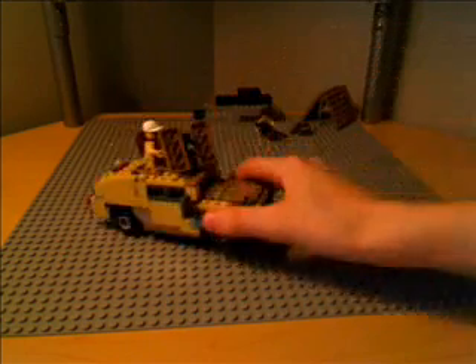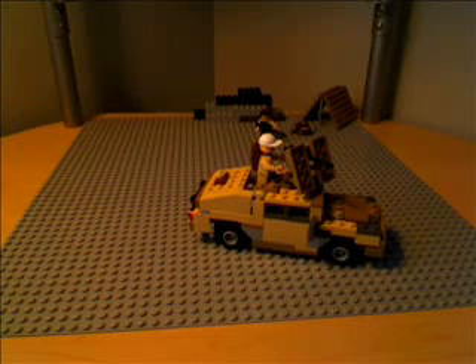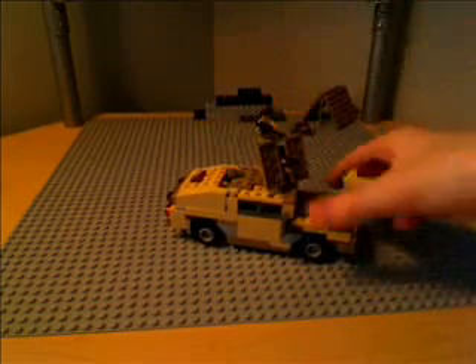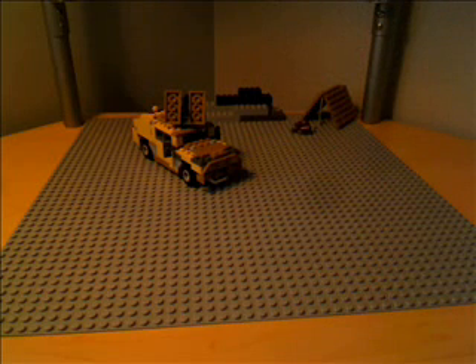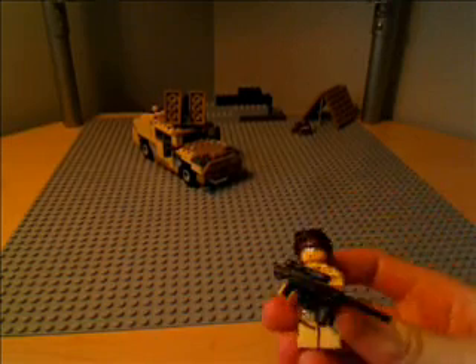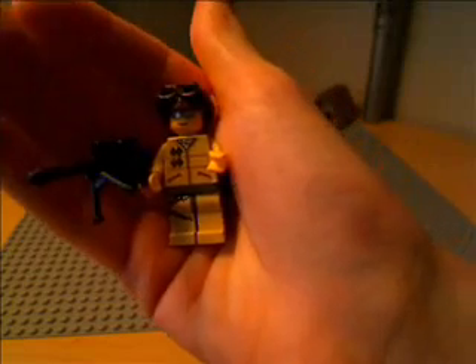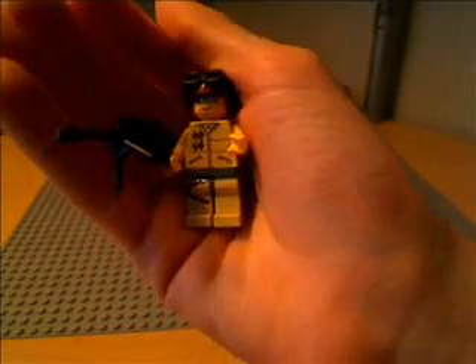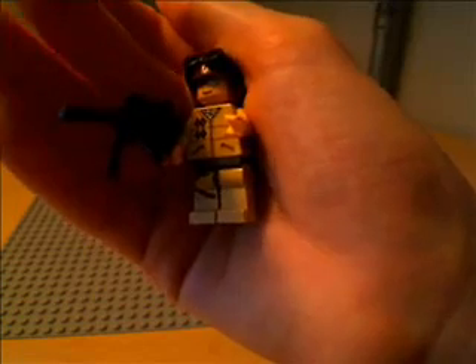Moving on to the military vehicles — I'll do the guys first. Here's this one guy; he's the driver of the Humvee you see in the background. He has silver glasses and a brown helmet with goggles — let's just say they're night vision goggles. Or maybe since he's also a sniper, they could be like aiming goggles or something. Then he has legs with a holster.